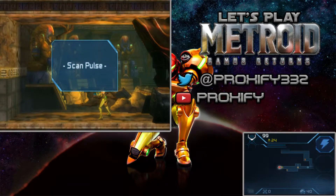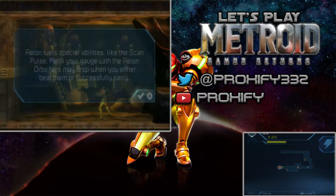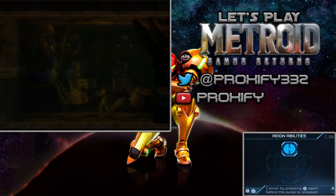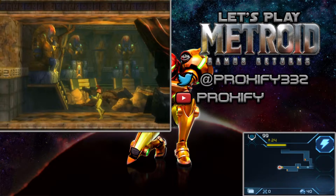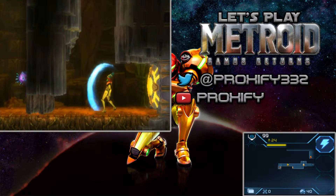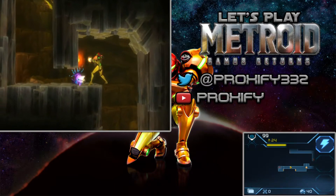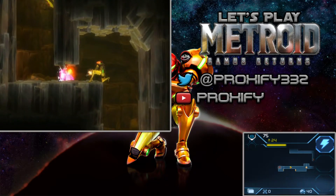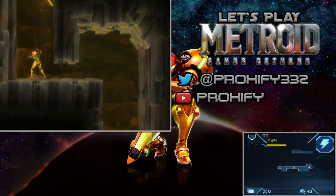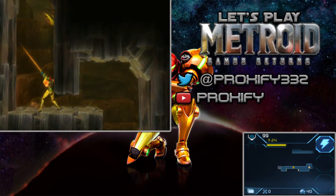We got ourselves the scan pulse — so it's not the charge beam, but the scan pulse is also relatively nice. The scan pulse literally helps you know your surrounding areas and figure out if there are any type of secret blocks or anything around here. Now we do have Aeon fuels, which I believe is something we can also upgrade to get some extra stuff.